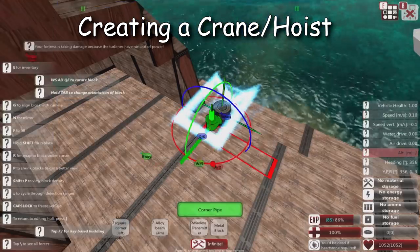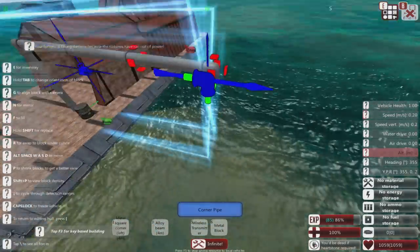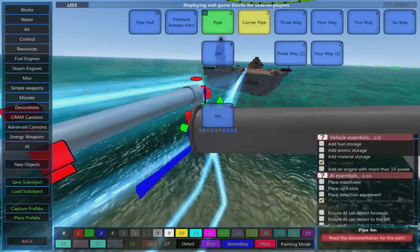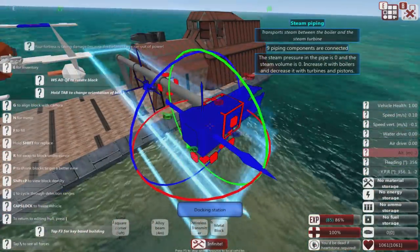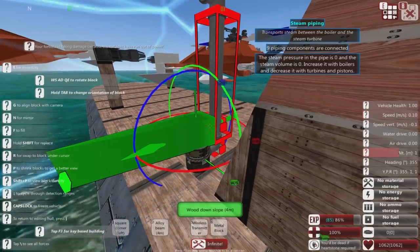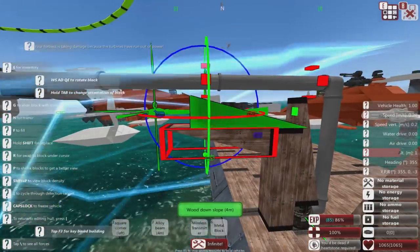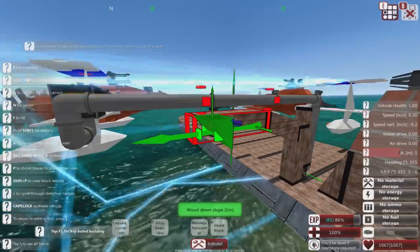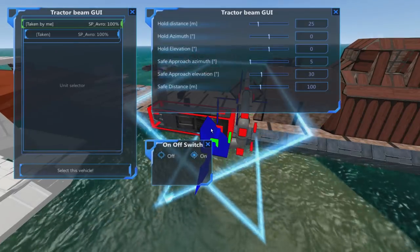There are a couple of different reports on whether it had a flight deck - one says it did, one says it didn't, but the early version certainly did not. For pulling aircraft back in, it had a mat at the back to drag them on. One of the sillier details is it was one of the last ships in the fleet to have sails - it had a sail at the back to help keep the nose into the wind. It was armed and lightly armored, but its main role was supporting the seaplanes.